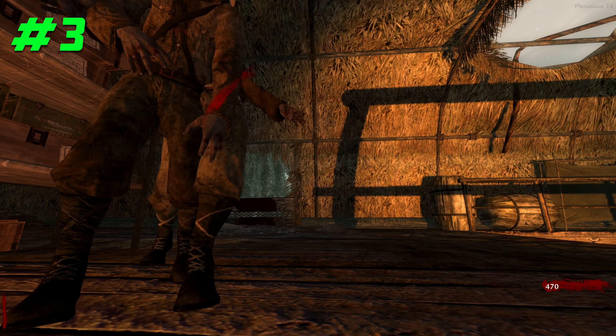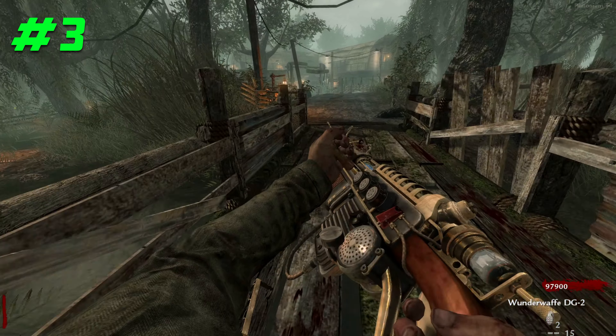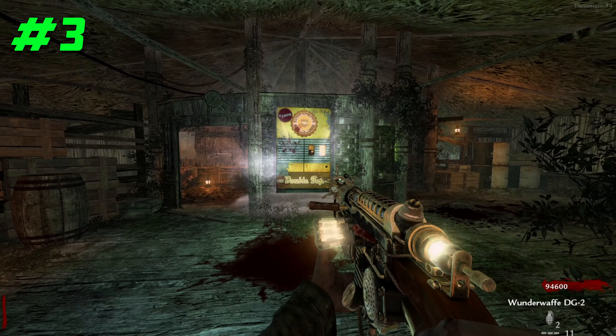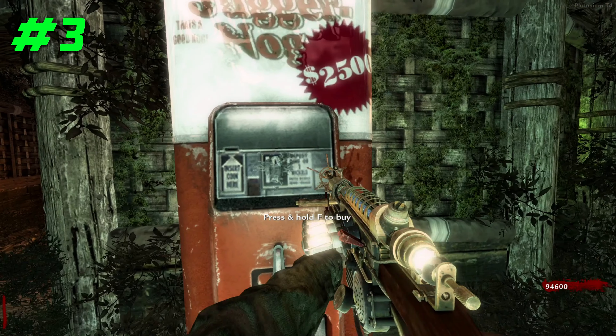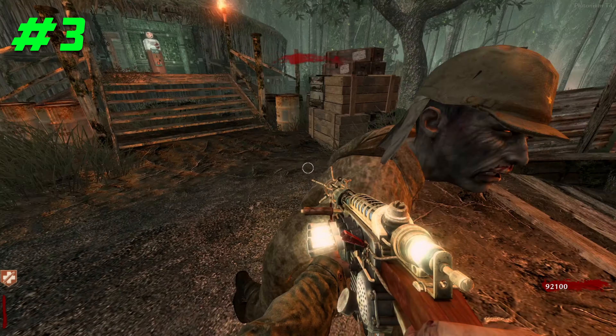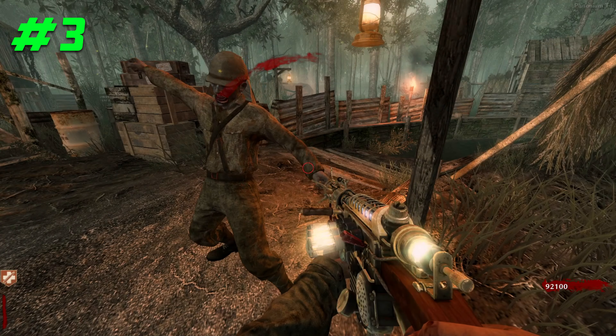Are you tired of dying by the 2-hit down in Zombies? Well, there is a perk that not many people know about that can give you an extra set of hits before you go down, and it's called Juggernaut. When you find the perk machine and purchase it for 2,500 points, you will now have an extra set of health. It will also protect you from that 2-hit down, helping you survive longer in your zombie match.